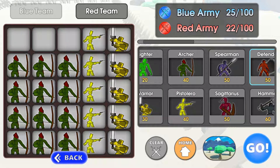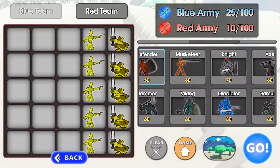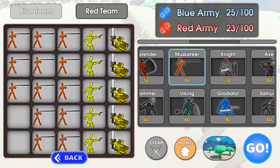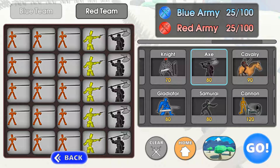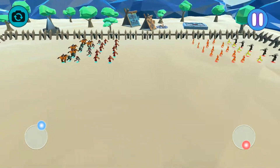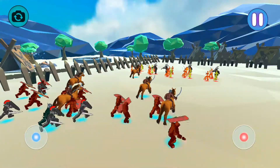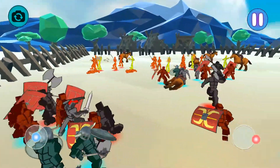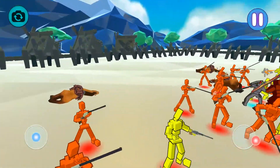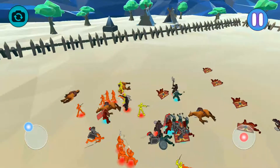This time we're going to do something different in the back. We are going to do probably one of my favorite and one of the most overpowered units in the game. Let's do axes, because why not? This shield takes so many hits. Since they're more focused on the front lines, the horses can just go in, but actually I think we might win there.